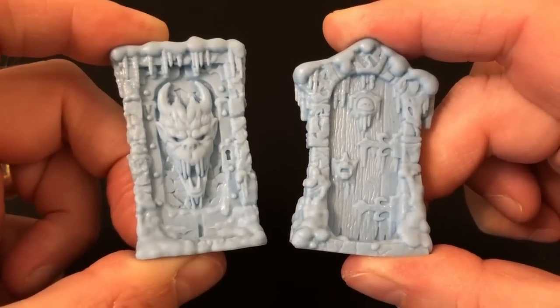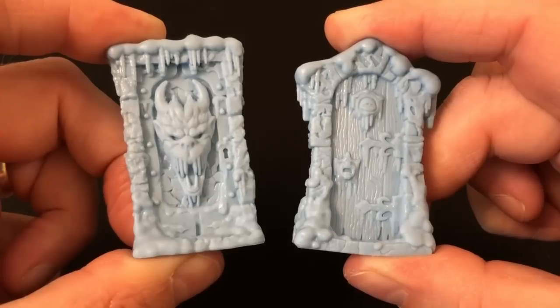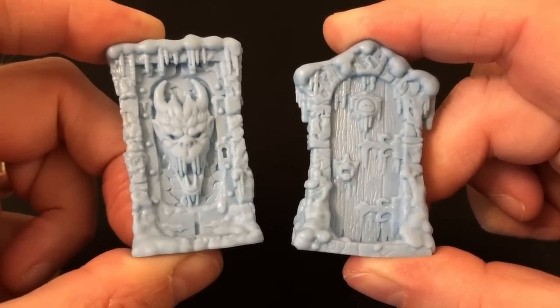The last thing of note in the miniatures department is the two doors. These are like the entry and exit doors from Keller's Keep and Return of the Witch Lord, only they have a nice snowy design. Fantastic work on these.